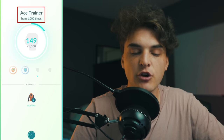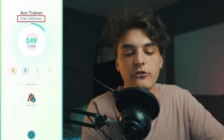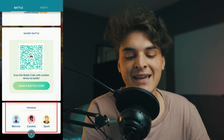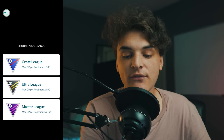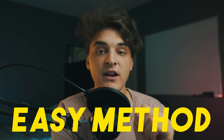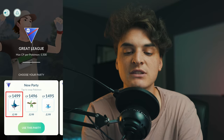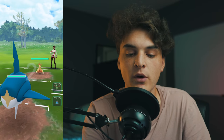Let's quickly talk about the Ace Trainer medal. This requires you to train a thousand times. Training means battling Blanche, Candela, or Spark in any of the leagues. The best way to do this medal is go into Candela, click Train, click Great League, and power up a Sharpedo or Shadow Sharpedo to 1,500 CP or just under. Shadow Sharpedo or Sharpedo can completely sweep Candela's team without having to use a charge move — let me show you real quick.